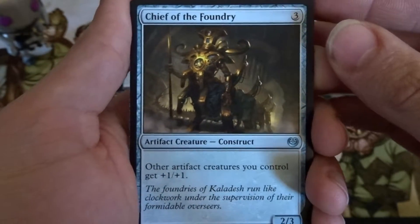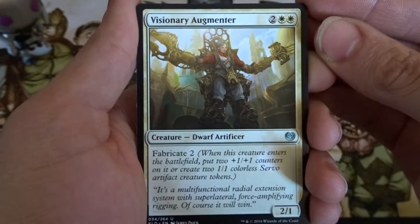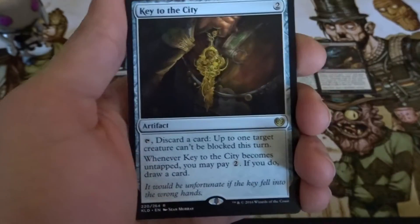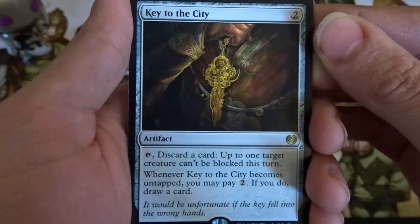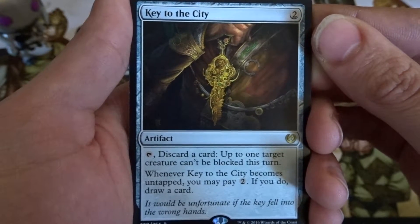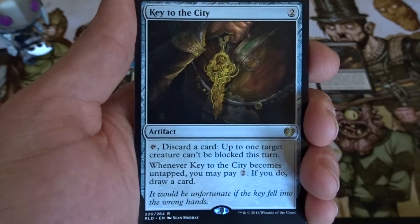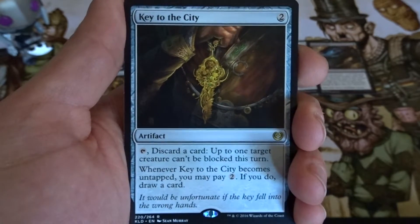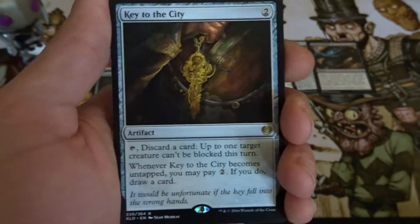And here we are with the Uncommons: Chief of the Foundry, Visionary Argumenter, and Ghirapur Guide. And for our rare, we have Heat of the City. Very interesting card — this one has seen play on and off. At least in my shop I've seen a couple of decks use it, primarily the Red Black Emerge decks, Grixis interactions, Prized Amalgam deck stuff. Those decks primarily use this.